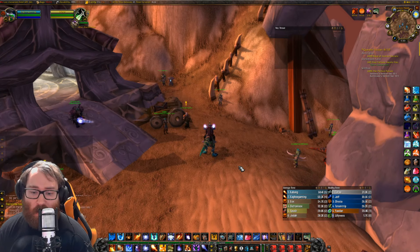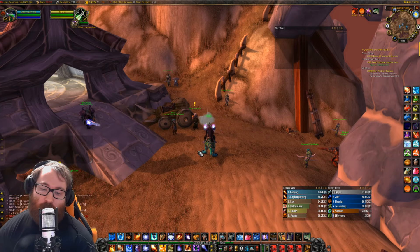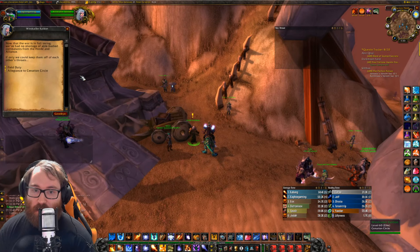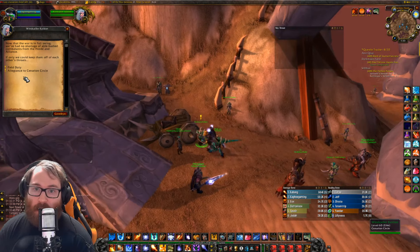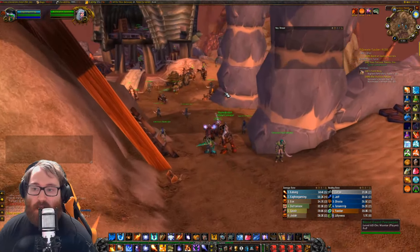Good morning, evening, or afternoon everybody — it's Kagko coming at you with another video. Today I'm going to run you through how to do the combat, logistic, and tactical quests for the Cenarion Circle. To start, you're going to want to come right here and talk to Wind Caller Calden, click Field Duty, and accept the quest. This will let you choose which type of mission you want to do.